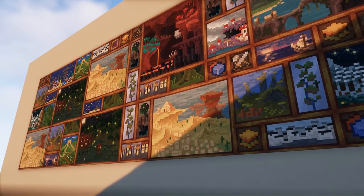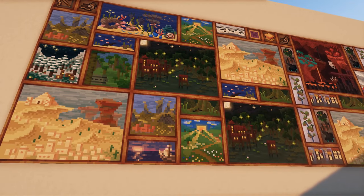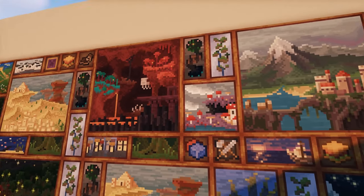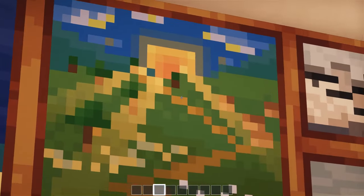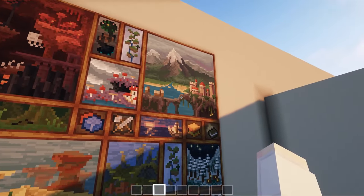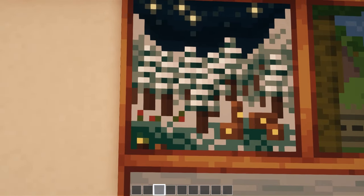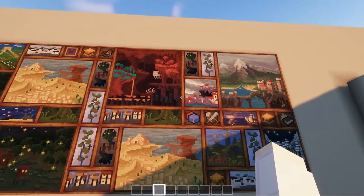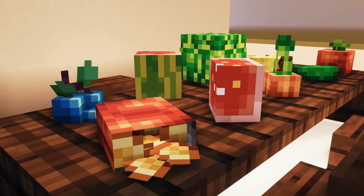The next resource pack is a painting pack called XK SP Alt Painting. It simply replaces vanilla paintings with stunning pixel art paintings that give Terraria or Stardew Valley vibes while still maintaining the vanilla Minecraft look. You have a swamp biome, underwater scenes, mountains, a sandwich, the Nether, a cute ghast, and the Fallen Kingdom. It's a great option if you're bored of vanilla paintings but don't want to change the overall aesthetics.